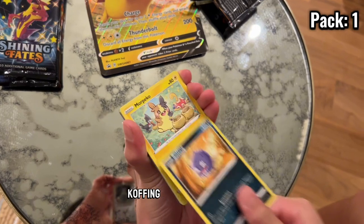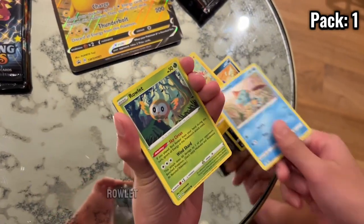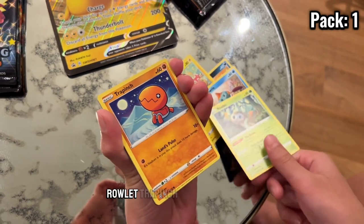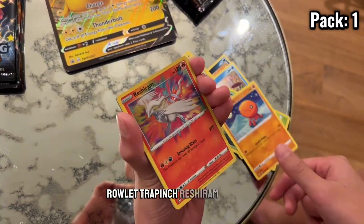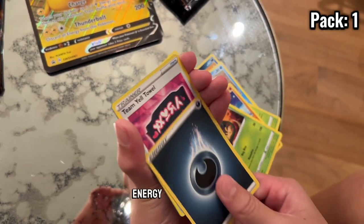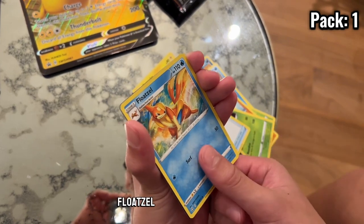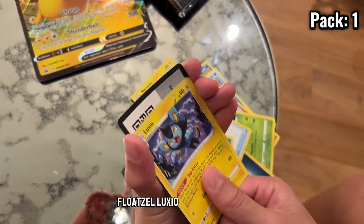Coffee. More Pekka. Shooter. Rowlet. Treppin. Reshiram. Yamagat. Energy. Team Yell. Towel. Fluxel. Luxio. And a cooker.